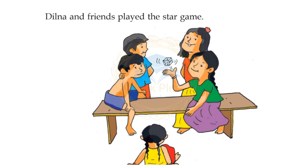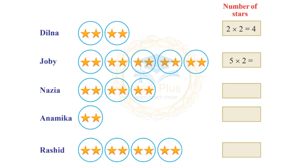Dilna and friends played the star game. How many stars did each get? With 1 circle and 2 stars each, that gives 2 circles — 2 stars each — 2 into 2 equals 4.